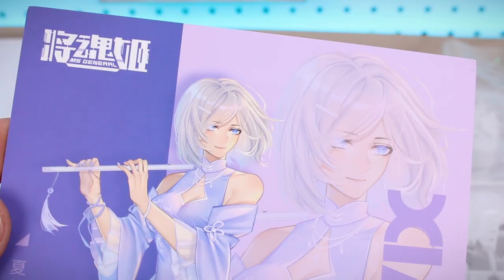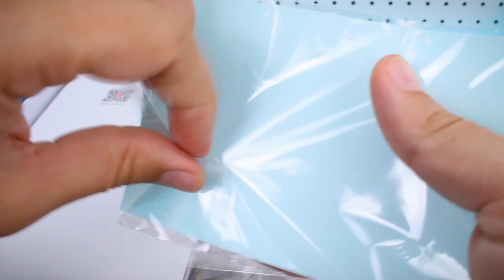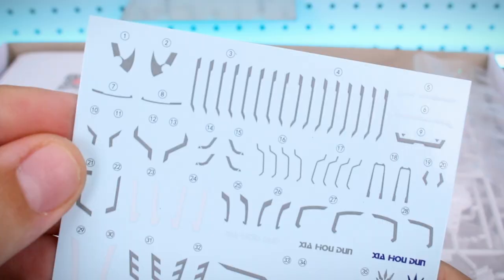First off, we have this very nice art card, which has some information — a VIP card you can scan on the back. On the front there's some alternate artwork of the character in what looks like an evening gown, playing what appears to be some sort of flute. Very cool. We've also got some water slides included — mostly gray, with a little bit of blue and white decals, plus some eye decals for the character.